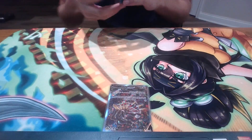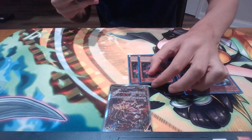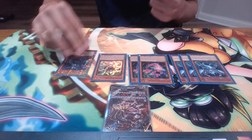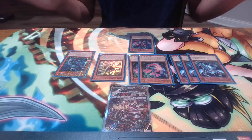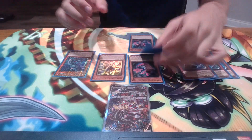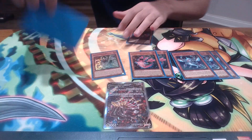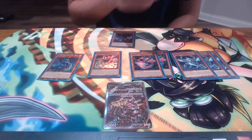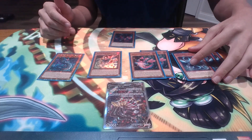Let the camera settle down and we'll start with the best cards — the Snake Eyes. We played 3 Snake Eye Ash, 2 Poplar, 1 Oak, 1 Flamberg. And if you want to count it, 2 Snake Eye Day Battlestar. These are the correct ratios — this is the correct ratio and there is no other ratio you should be playing.